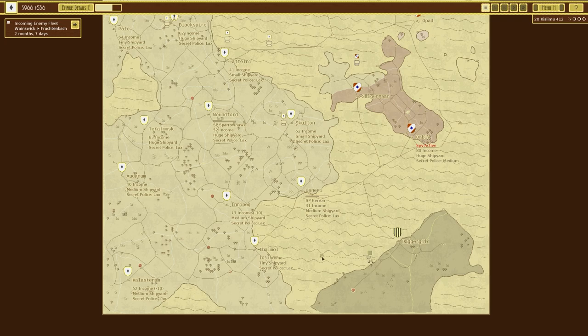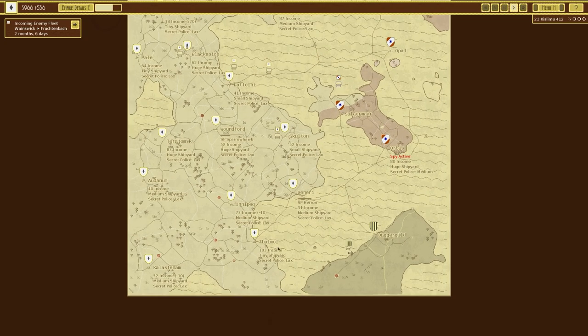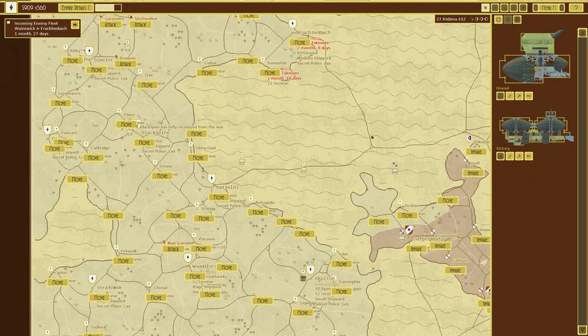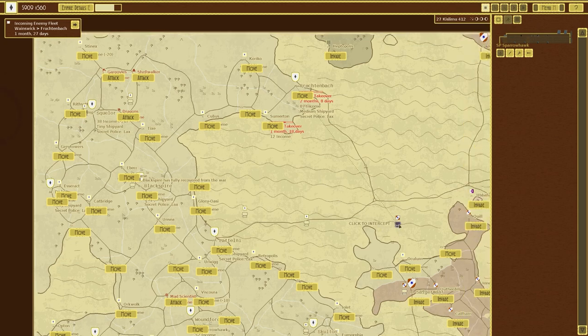Oh look, a vessel from here is going over there - really? This is the mad scientist by the look of it. We'll repair the sparrowhawk and this one is now done so I will intercept with that - see the interception there. We've got this one getting built.